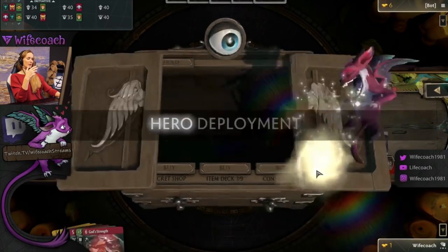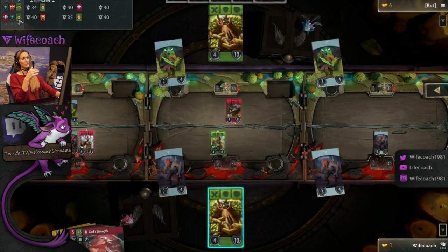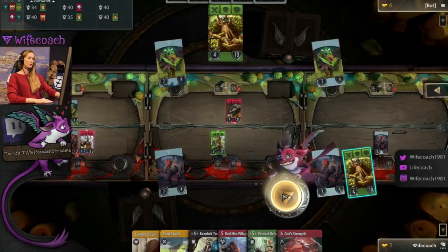To buy items — I'm gonna buy them for demonstration purposes. And after each phase, if you have heroes in your fountain, you get to decide where to put your hero. Generally speaking, you want to have a hero in each lane. So we are gonna put them here, and when we are sure we click the button.